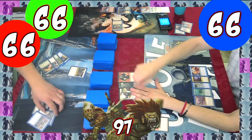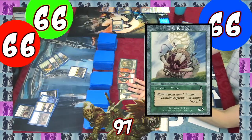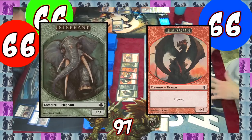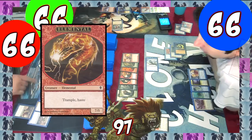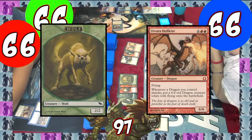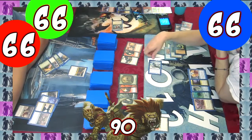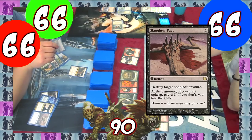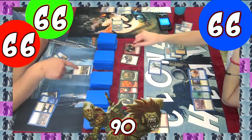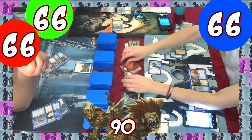On its turn, the Horde flashes back a Roar of the Worm, making another worm token. Then the Horde unleashes the following tokens: Elephant, Dragon, a 7/1 Elemental, a 3/1 Elemental, a Wolf, and Utvara Hellkite, which is quite deadly. Especially with haste and moat evasion, luckily June is packing Slaughter Pacts, which he uses on the dragon before combat to stop it from making two more huge dragons. The Magus randomly stops the Elephant and the Worm token from attacking this turn.